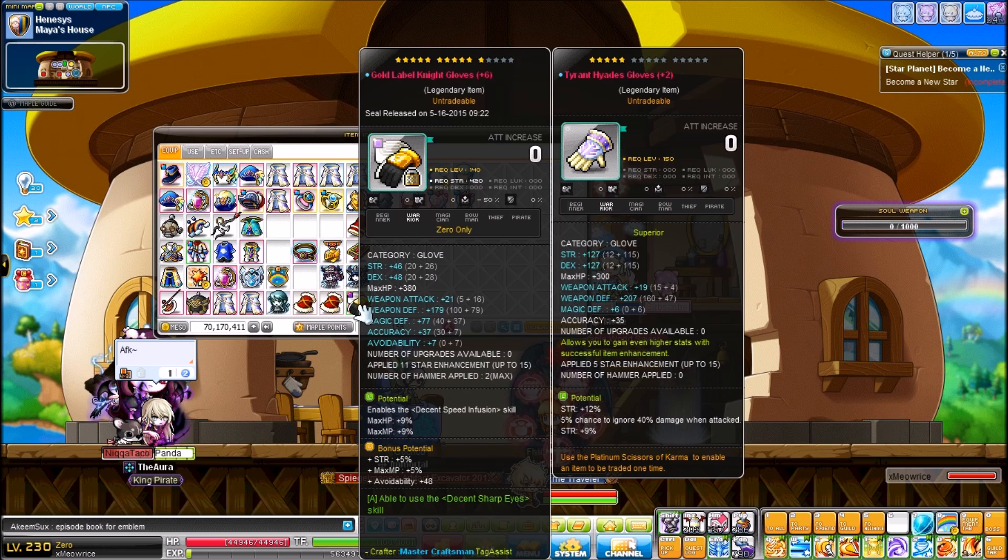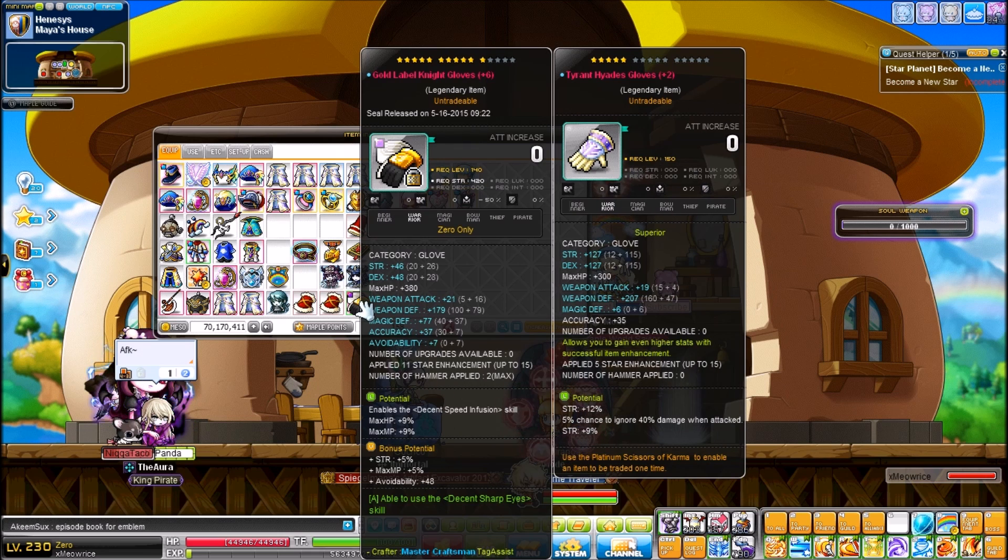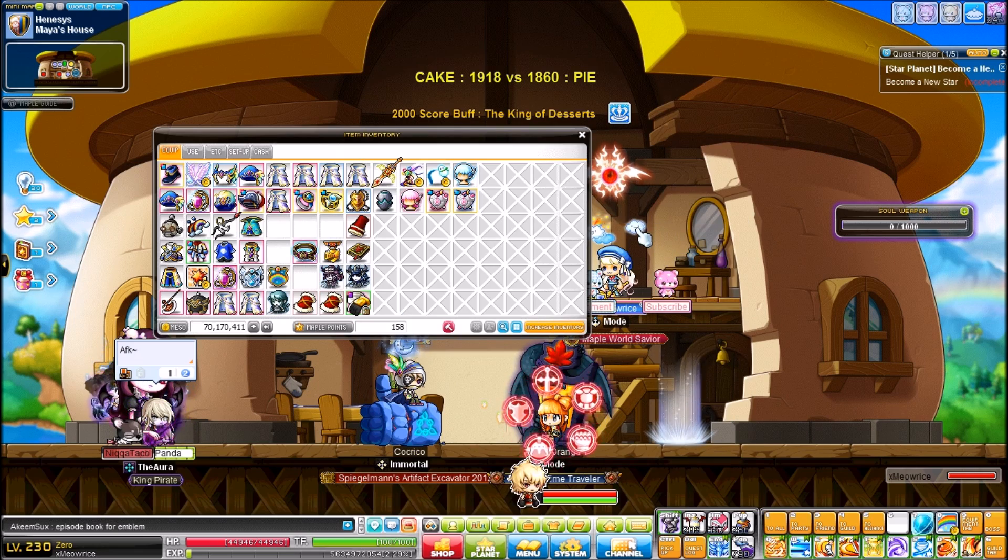Oh wait — my Si-Se Gloves, which I no longer use unless I'm bossing or training. I use them just for the attack speed boost. Hopefully I can get something good on my Tyrant Gloves so I don't have to constantly switch between them. But anyways, that's basically my equips.